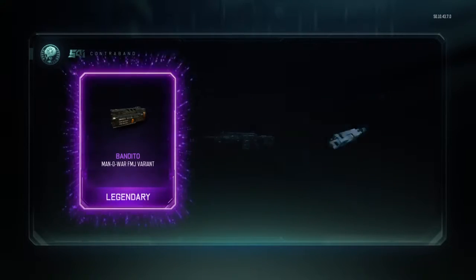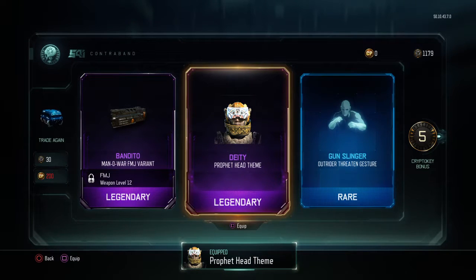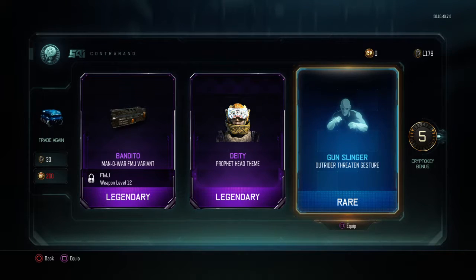Let's see what we get. This one looks cool. Things worth more than all your other shit added together. We got it — duplicate. We got that last time. Gunslinger, check that out.